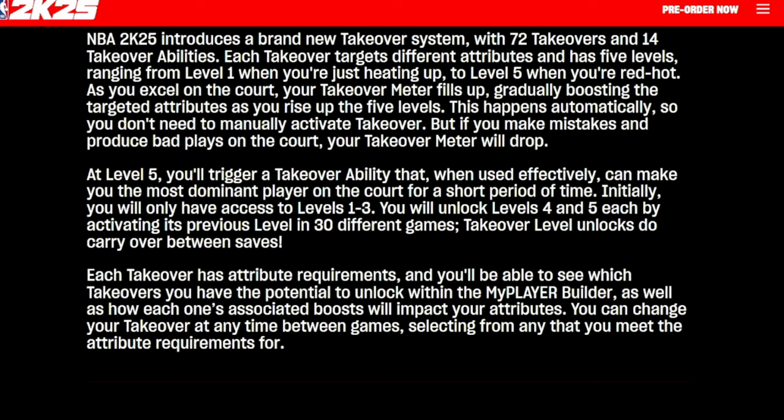The next thing is takeovers. You noticed the takeover tab in the builder. NBA 2K25 introduces a brand new takeover system: 72 takeovers and 14 takeover abilities. Each takeover targets different attributes, ranging from level one when you're just heating up to level five when you're red hot. When you excel on the court, your takeover meter fills up gradually, boosting the targeted attributes as you rise through the five levels. This happens automatically — you don't need to manually activate your takeover.